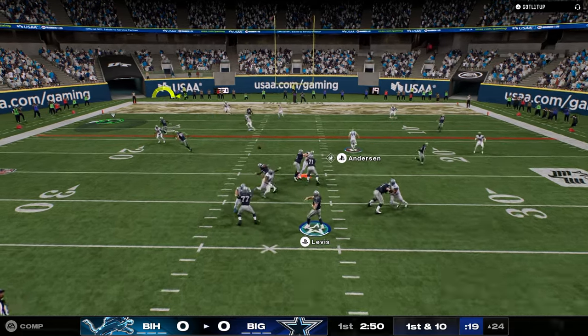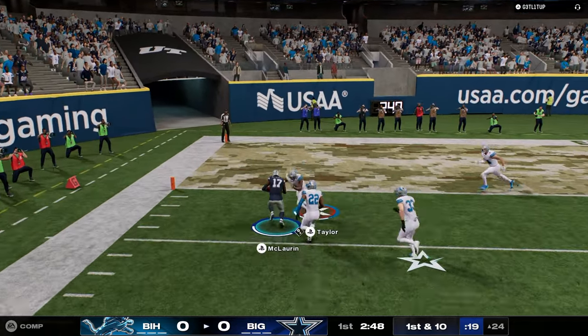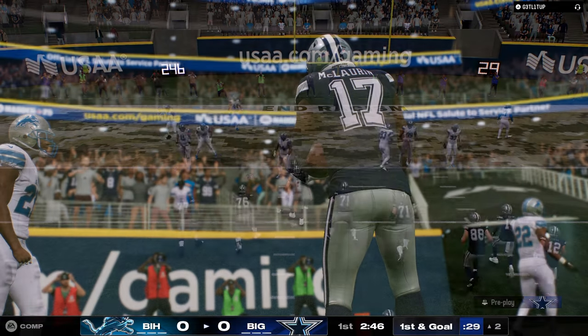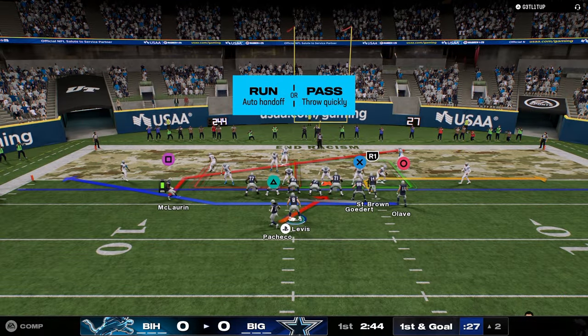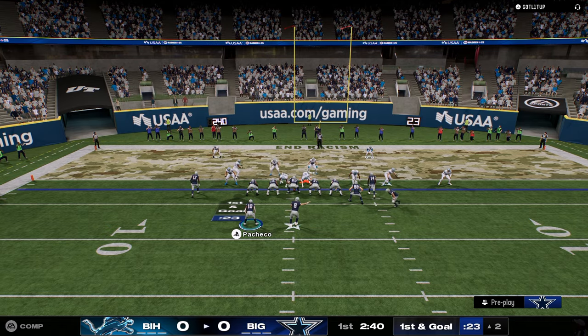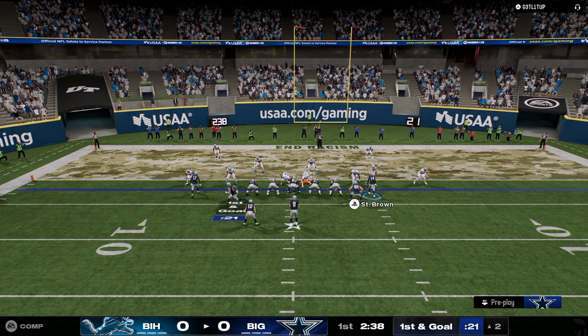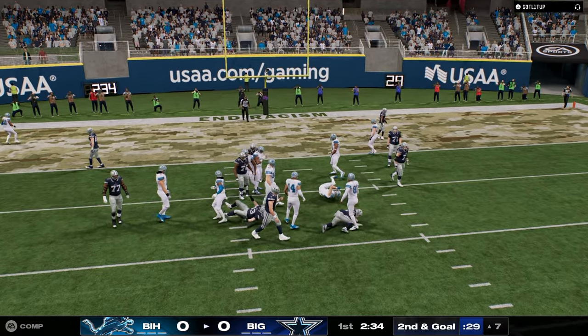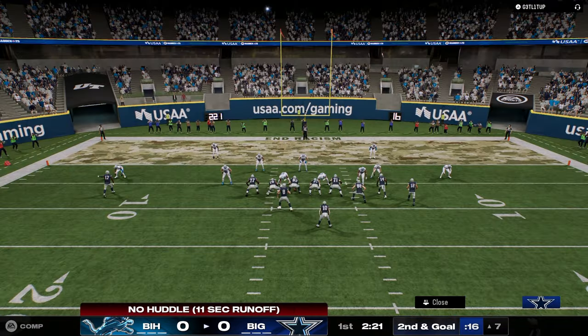Starting out offensively, going to corner strike to see if we can get that in. This Chargers formation is really good. What makes Chargers really good is it has flood, and then it has some really really good auto motion plays. It has a really good RPO — I think this might be one of the best RPOs in the game. See if I can highball this flat, right at the user. I was trying to throw it on the line.